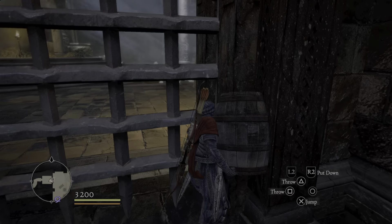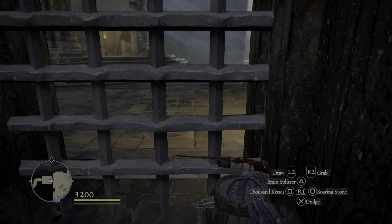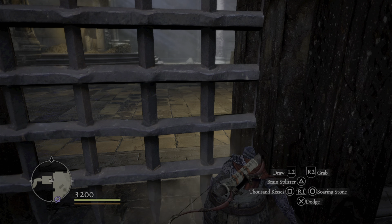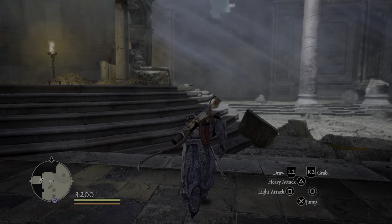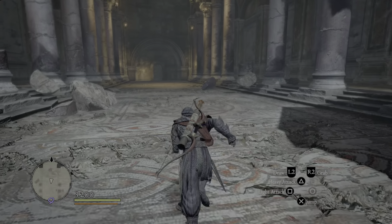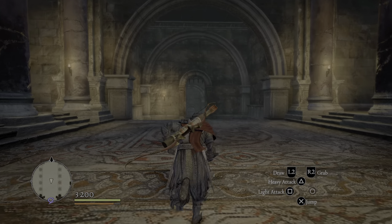To get out, just reach through and grab that barrel — same thing, barrel glitch back through the gate. It doesn't happen every time; sometimes you get lucky. Come over here and grab this wake stone if you want. Run back out, and when you come back in again, the chests will be respawned. Just rinse and repeat.